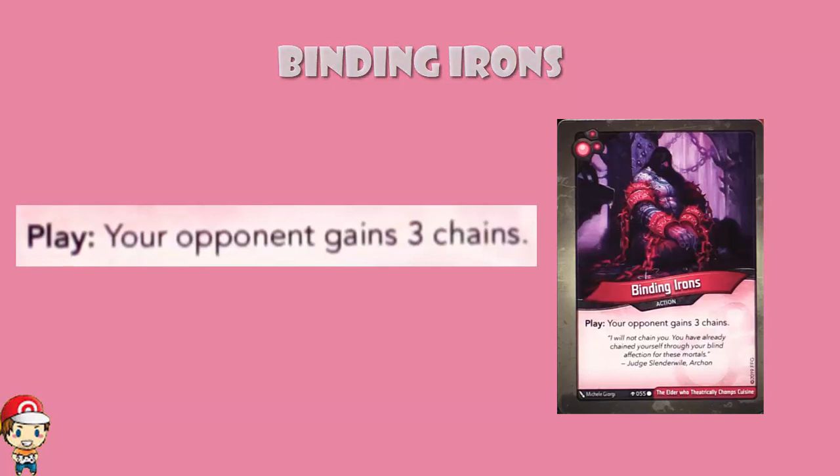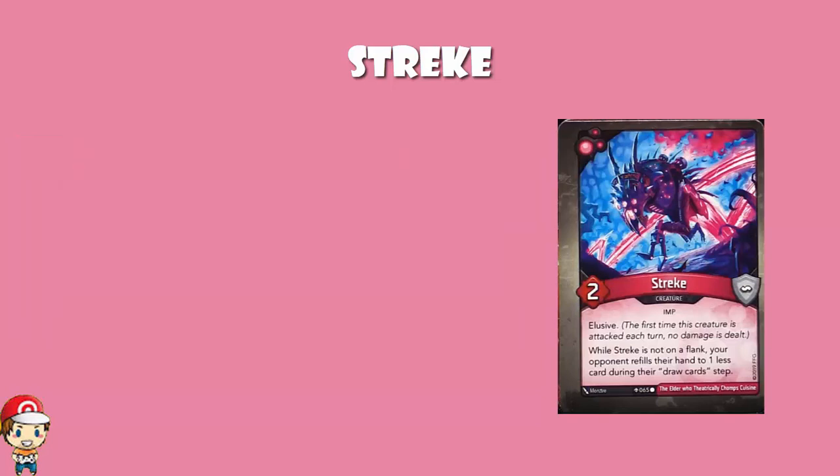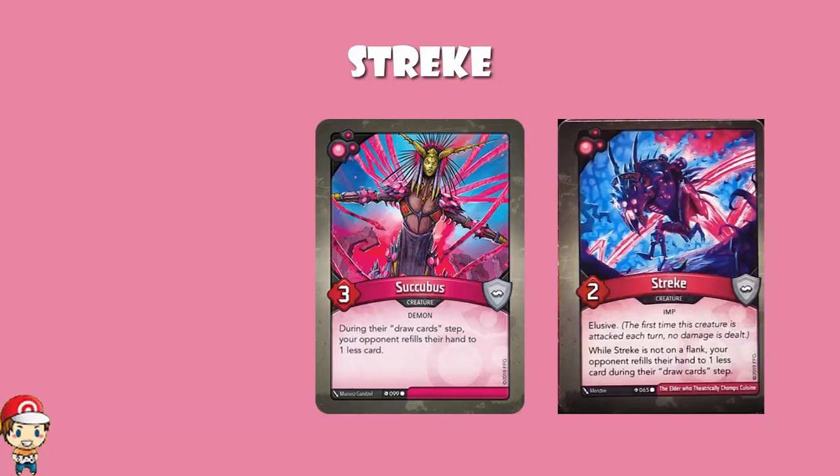We're also getting Streak — I think it's pronounced Streak. A two-power creature with elusive, so you've got to attack it twice if you want to take it out. While Streak is not on a flank, your opponent refills their hand to one less card during their draw hand step. It's very much like Succubus. It's a two-power creature rather than a three, but it's got elusive. I would much rather have elusive than one more power for a character I want just sitting on the field doing good stuff.